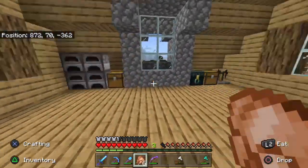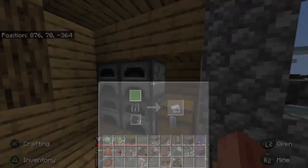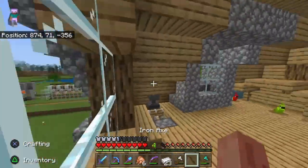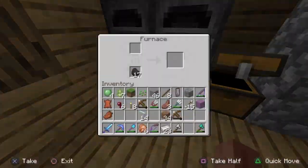We do have ender chests because we went to the end cities, as you can tell by my elytra. By the way, I'm not poor — I do have skins. It's just that my account has like an error or something, so I can't put any of my skins on for now.